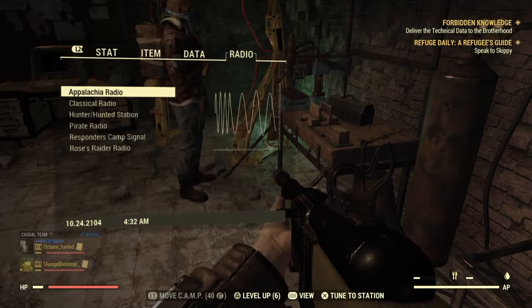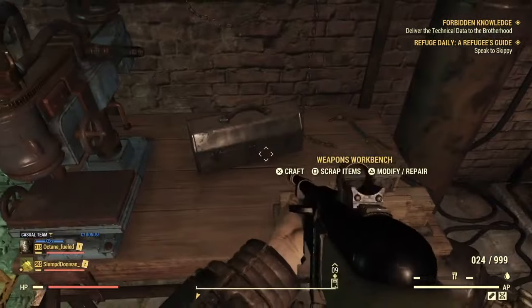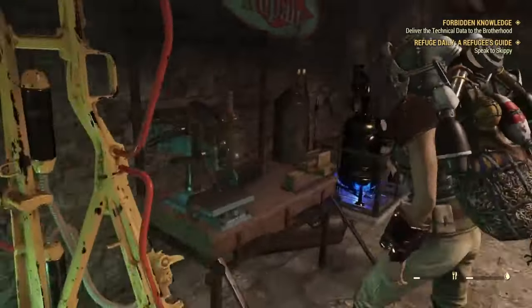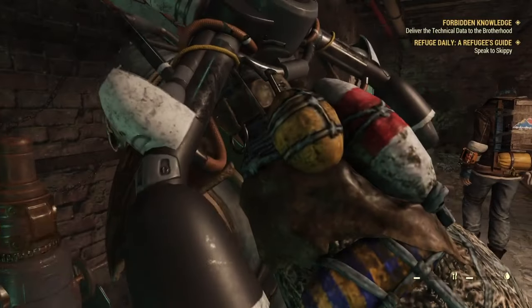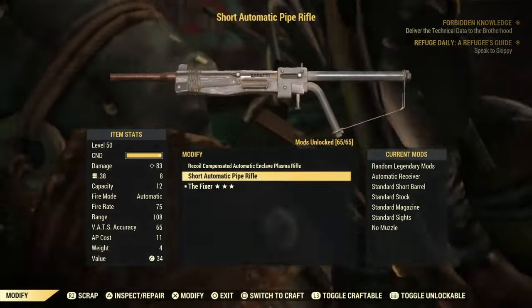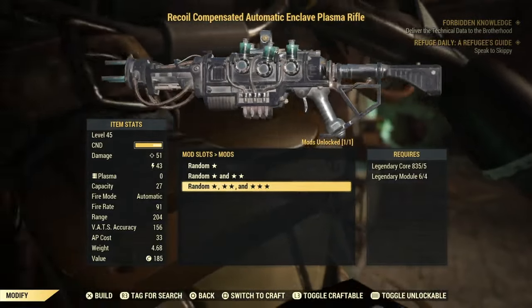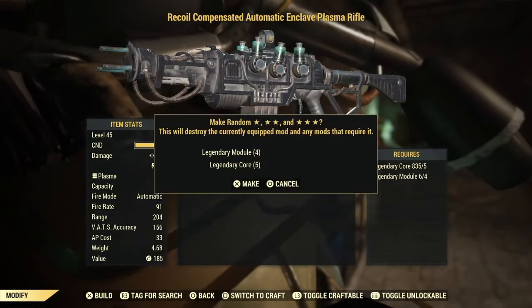Whenever you roll it, you can get two rolls on one gun for free. The first one costs you, but the second one's free. If you haven't seen it on my other videos: you just want to go down to Random Three Star and press it once, then double-tap it.